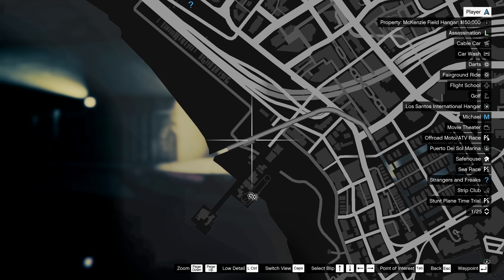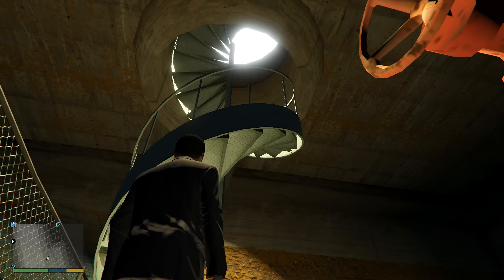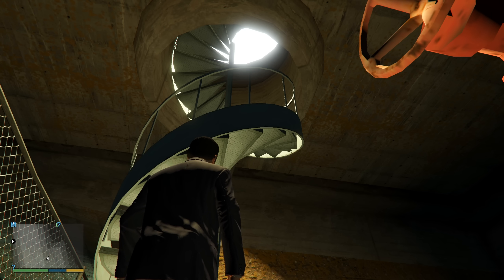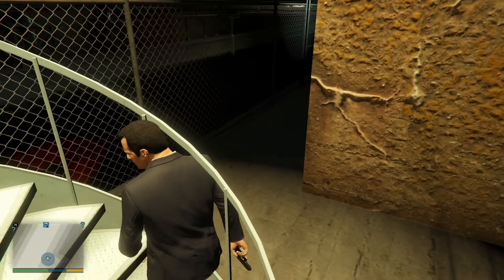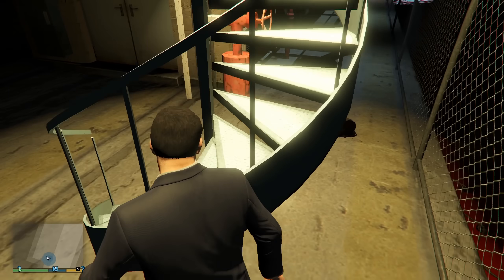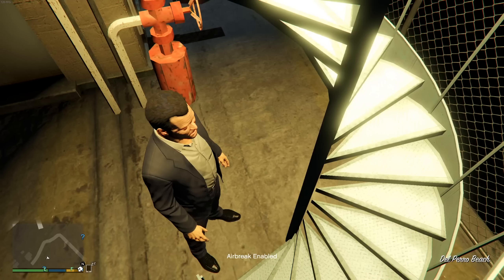In the waterway at this location, there are some unusual stairs. By normal means, these are inaccessible — presumably they are just meant for decoration. Using mods to gain access, you can see that there is the illusion that you can walk up them to the surface, but actually these stairs have no collision. As for where they would lead, they would lead to a parking lot.